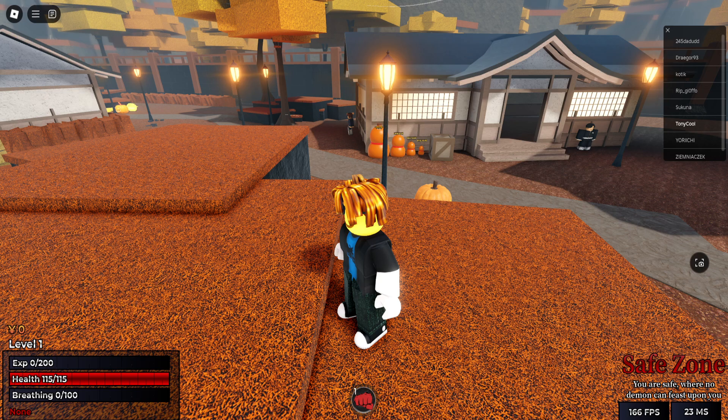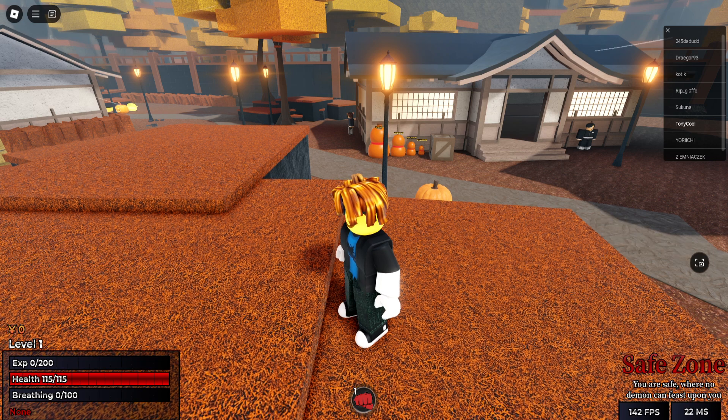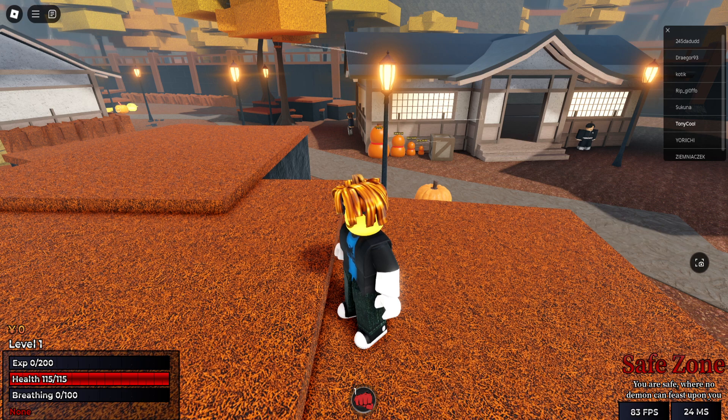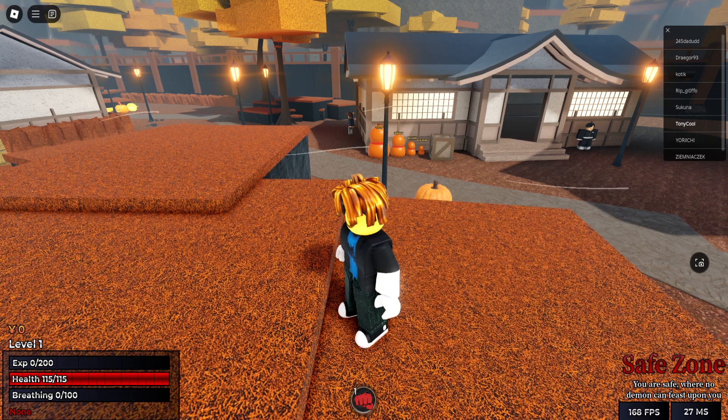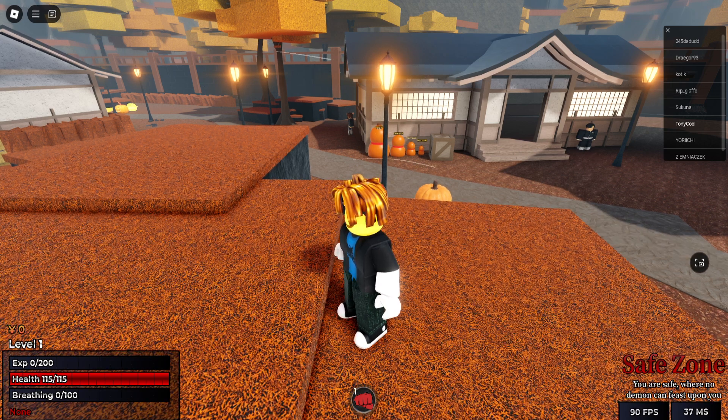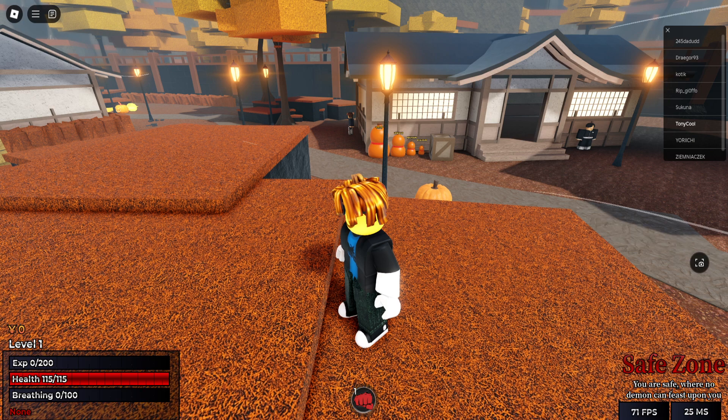New items added: Freddy hat, Spooky hat, Crappy mask, Halloween haroi, Pumpkin hat — of course it's Halloween, of course they're gonna add pumpkin hats. Also new: Halloween chest, Vampire hat wings, and Vampire wings sunglasses.